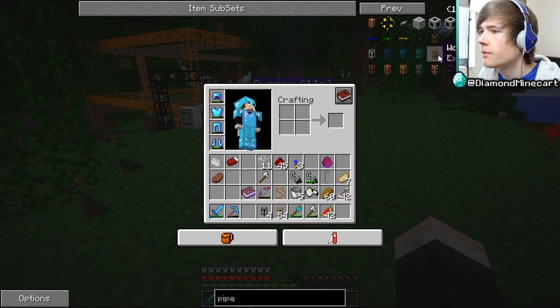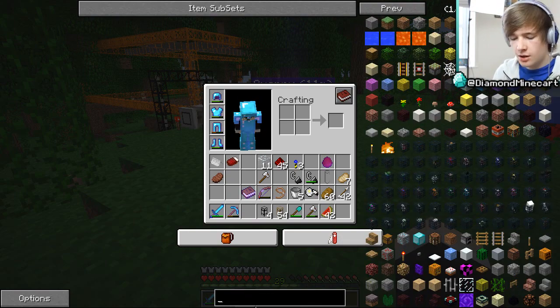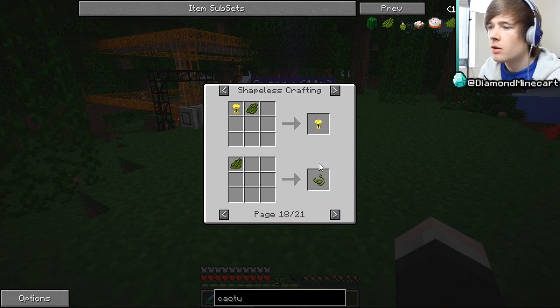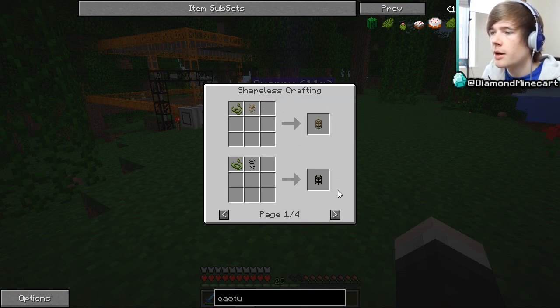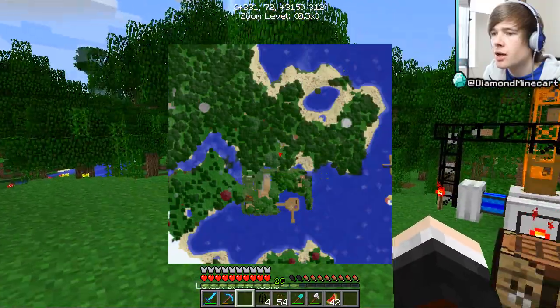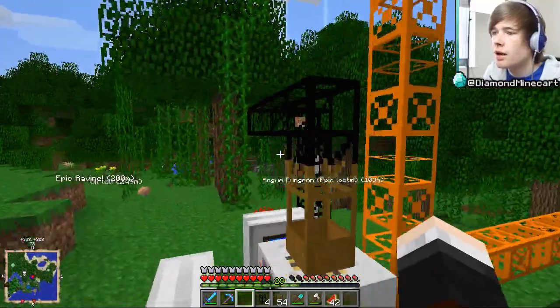We need to make a waterproof pipe somehow. You can make a pipe sealant with cactus using shapeless crafting — it creates little wires that make them waterproof. You add that to a wooden transport pipe. The problem is we don't actually have any cactuses — there are no desert biomes near here. A refinery is going to have to be our next bet for a constant oil supply.